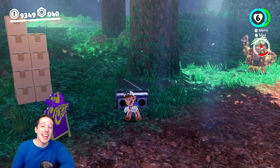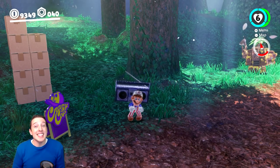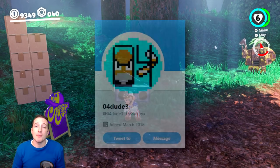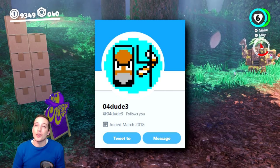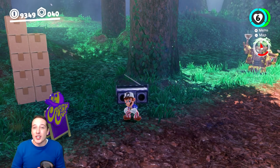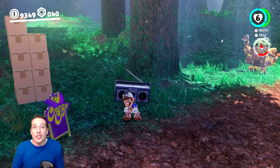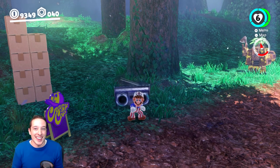What is going on everybody? This is Dave from DGR with another Super Mario Odyssey Glitch Showcase. Today's glitch was discovered by a Twitter user with the name of O4Dude3, and it's one that we can pull off in a couple different kingdoms. We are going to be attempting to do a magic trick where Mario can make certain items disappear and then hold those invisible items. Let's jump into this glitch showcase.